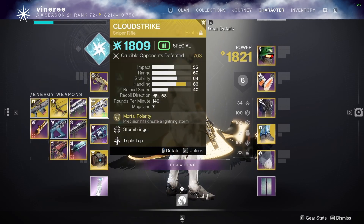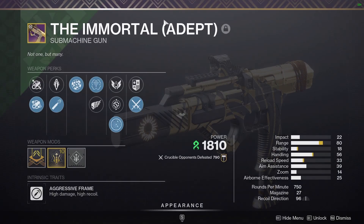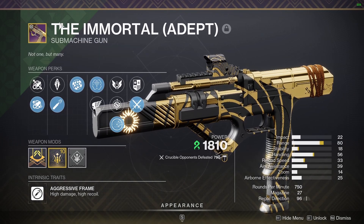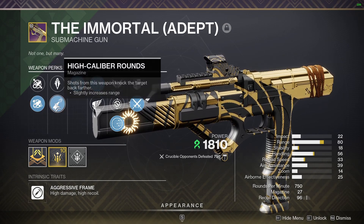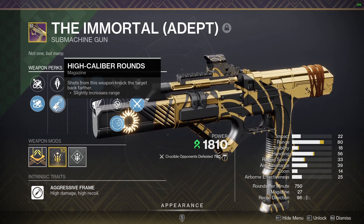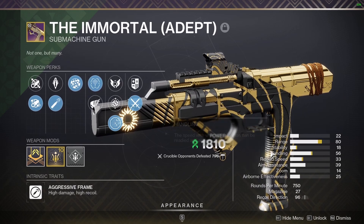Obviously I'm running Immortal and Cloudstrike. That's pretty obvious that it is the hard meta this season. So just go over the rolls and what you want. If you're on keyboard and mouse, you want Full Bore. High Cal is okay — it's definitely the second best option — but you definitely prefer Ricochet Rounds because it does give 10 more stability.